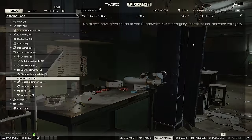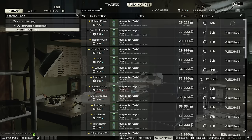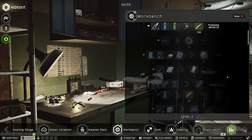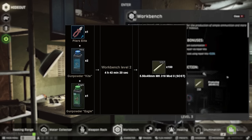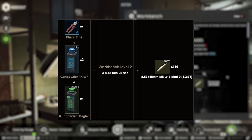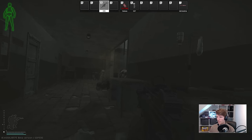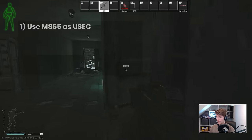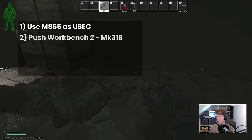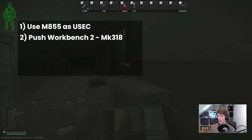The craft itself doesn't cost too much either, as 2 kites and 1 eagle gunpowder comes to about 55k, and considering that you get 150 bullets out of the other end, that's only about 365 rubles a round. The base craft time of just under 5 hours is also not terrible, as you can get a couple of these done per day if you have access to your PC. Overall then, the ammo method for 5.56 early is firstly to make good use of the copious amounts of M855 that you get if you start as USEC, unlucky bears, and push to workbench 2 so that you can make Mk318 to keep your ammo supply somewhat consistent with bullets that have decent pen.